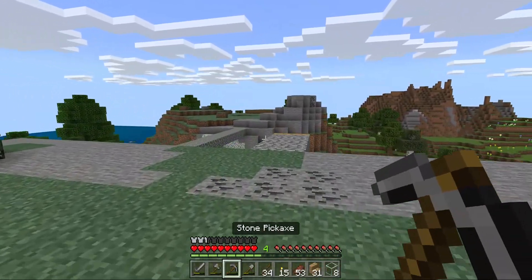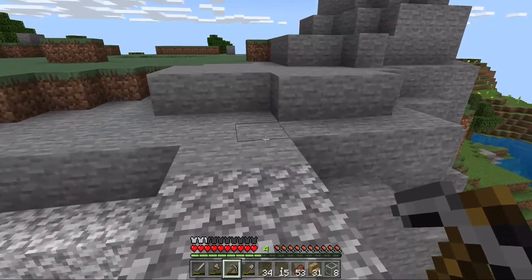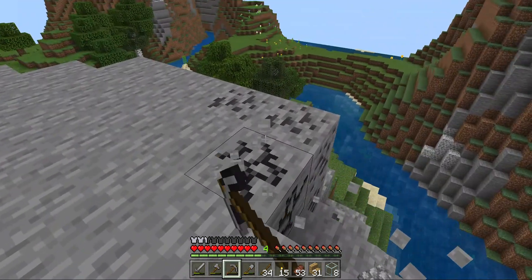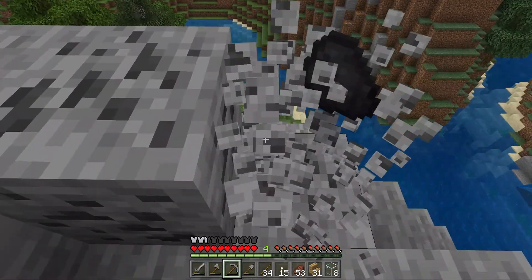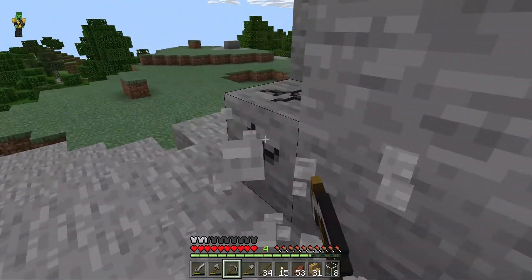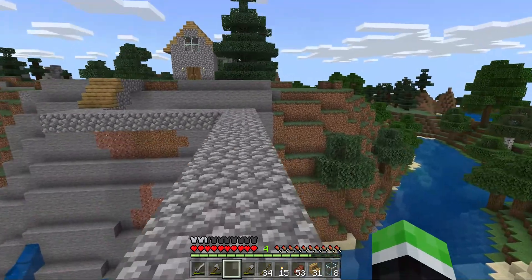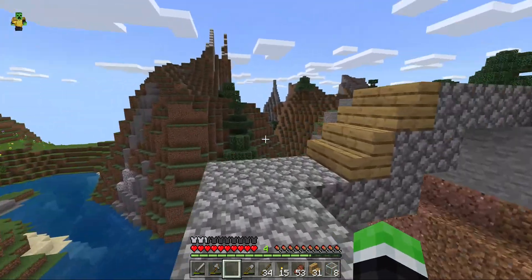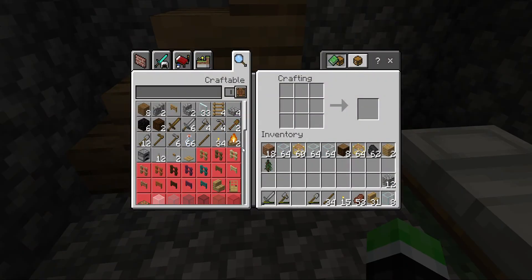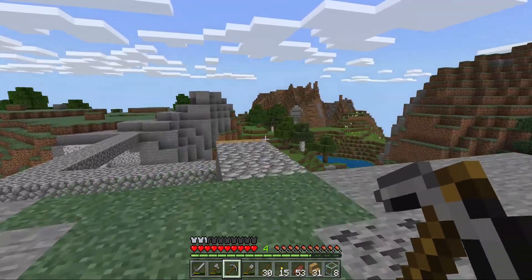All right, let's go get that cobble. We'll run over here and get it from up here where I normally get it. Oh yeah, I forgot this gives me XP when I mine this. I'm thinking about starting an XP farm once I get my world a little better and have more resources. Let's run back to the house and make a new pickaxe — we'll make two in case we need another one.